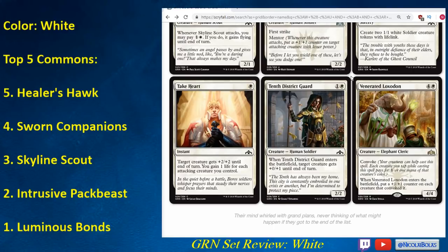Venerated Loxodon is a beating. You're pretty much always going to want to Convoke it for four, because basically if you have four creatures on the battlefield it's a one-mana 4/4 that puts a +1/+1 counter on your entire board. It's reminiscent of Ridgescale Tusker from Aether Revolt, and you just lost the game every time your opponent cast that card. Venerated Loxodon is a card you take early and play every time — even if you're not a dedicated Convoke deck, buffing your entire team by +1/+1 is great. A 4/4 is a pretty big creature. You can cast this early sometimes, like going one-drop, two-drop, and then casting this on turn three — there's a lot of flexibility and power here.